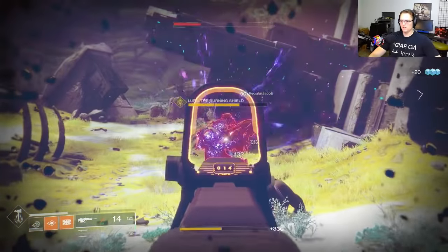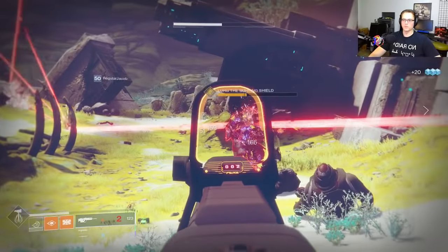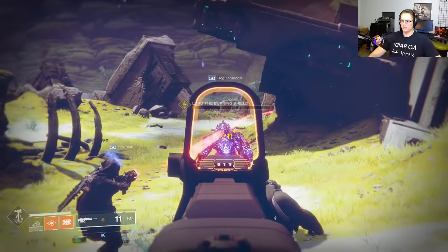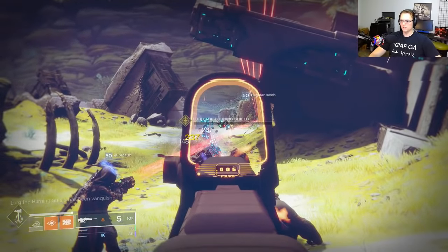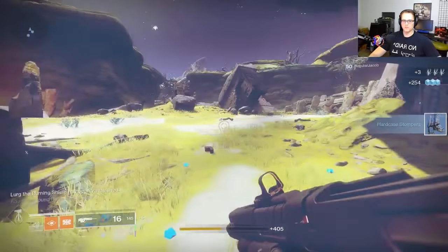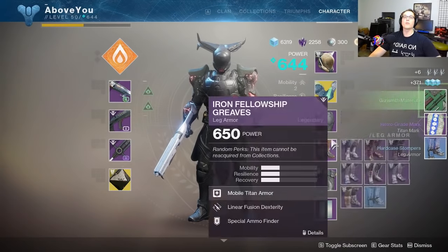I'm gonna kill all your friends too — I wanted to try this gun out a little more in PvE before running PvP. I figured we'd kill Lurk the Burning Shield, get a headshot — and we did. We got a legendary double drop out of it: Retrograde Marginal, Year One drop.